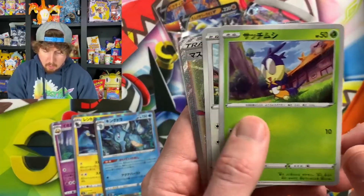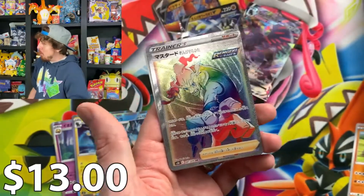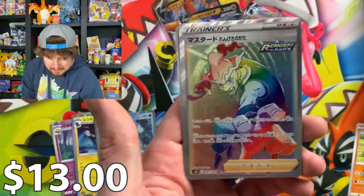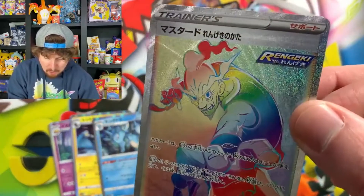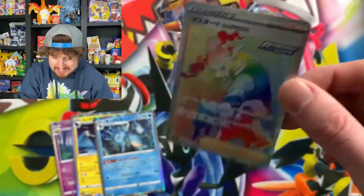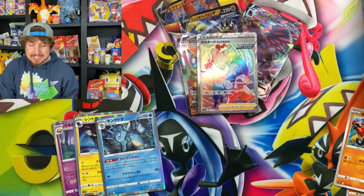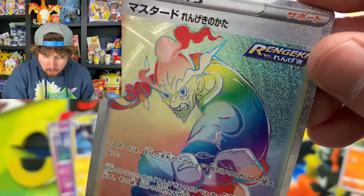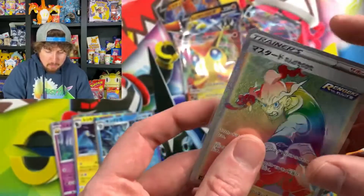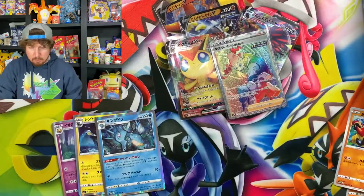Breaking family — we got a rainbow rare Mustard! We got Mustard right here, rainbow rare trainer! There we go, that's what I'm talking about — breaking family rainbow rare goodness in today's Pokémon opening. It's got that rapid strike logo right there. Let's go ahead and sleeve it up, be ever so careful with it. Nice rainbow rare — that's our first rainbow rare pull for today!